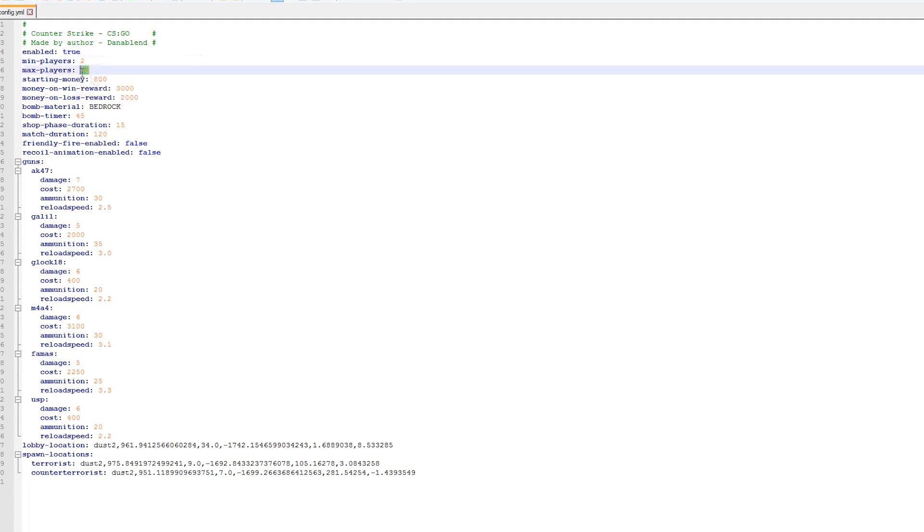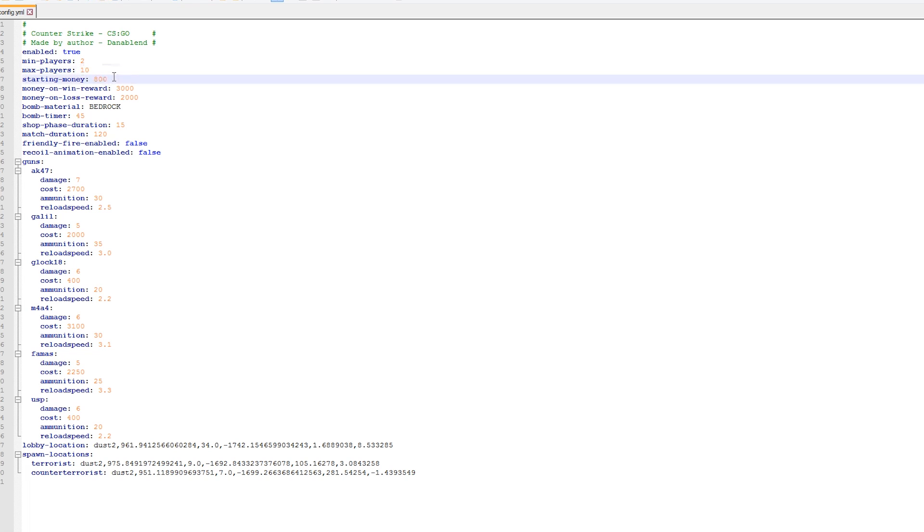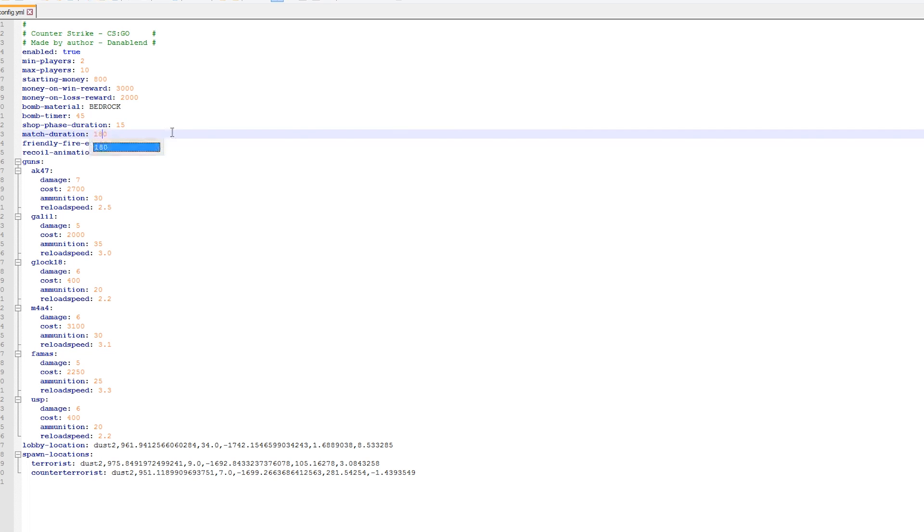You can obviously change the max players — 10 is correct for Counter Strike. The starting money is 800 as it is in CSGO. Money on win is 3000, money on loss as well. There's also bomb material, bomb timer, shot phase duration — which is the buy time — and the match duration. We're going to increase this slightly.